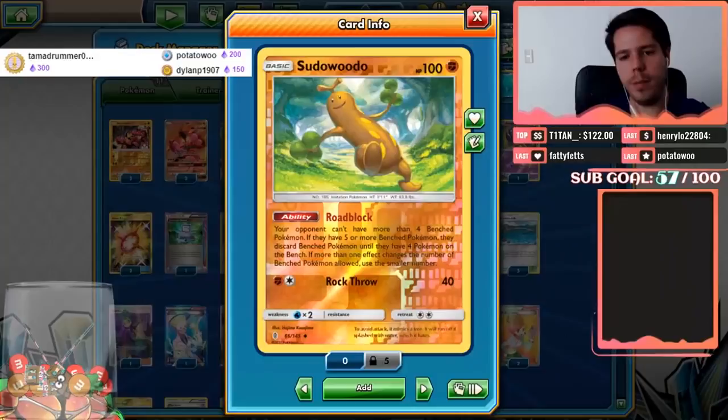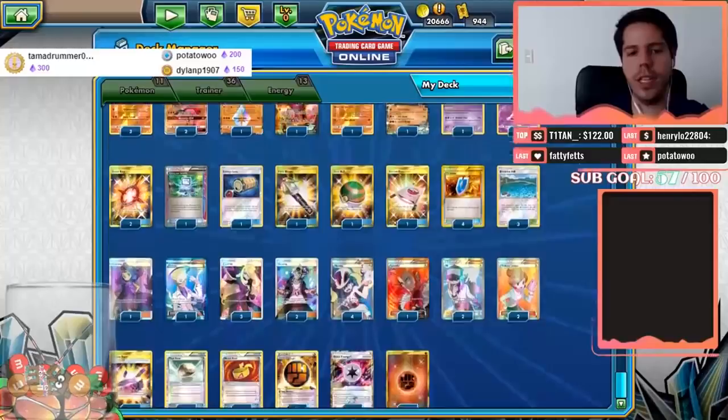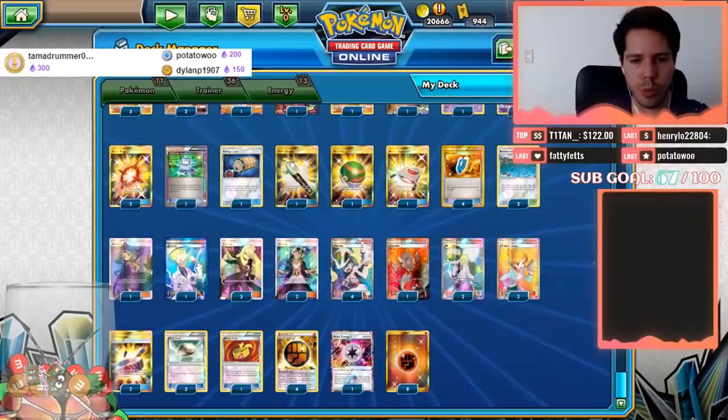Oricorio is a great way to counter Night March, though it's still a pretty bad matchup. Supporters include two Professor Juniper, two N, two Guzma, one Acerola, one Colress, one Lysandre, three Cynthia, and four Korrina.